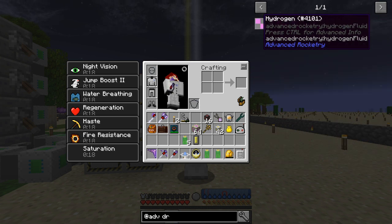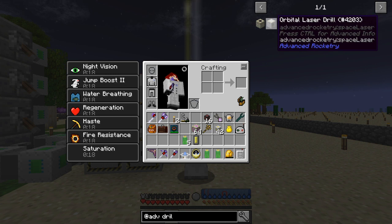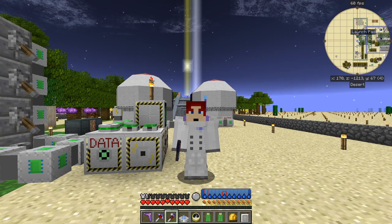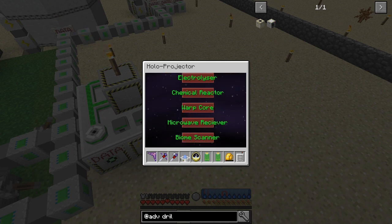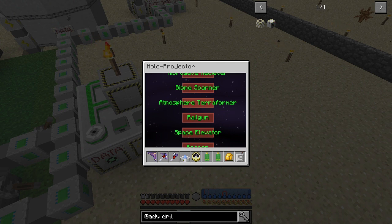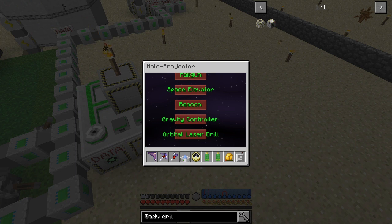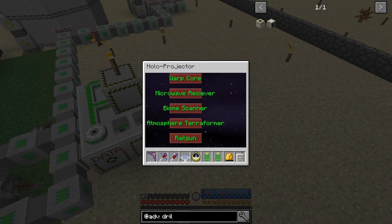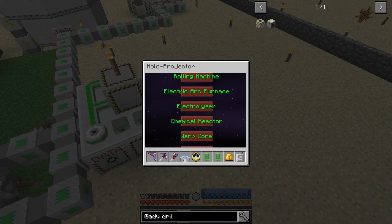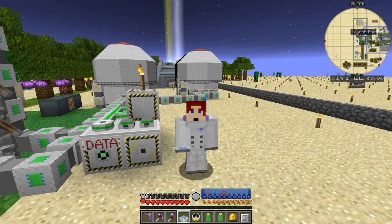The last thing I want to check is the orbital laser drill - these are all multi-block structures. Let's have a quick look - shift right-click. We've got atmosphere terraformer, beacon, orbital laser drill, and gravity controller. The gravity controller you put on a planet to increase gravity. Space elevator we've done, railgun, biome scanner which has been fixed - the rest we've done. So that's what I'm planning for the next few episodes - until then, bye for now.